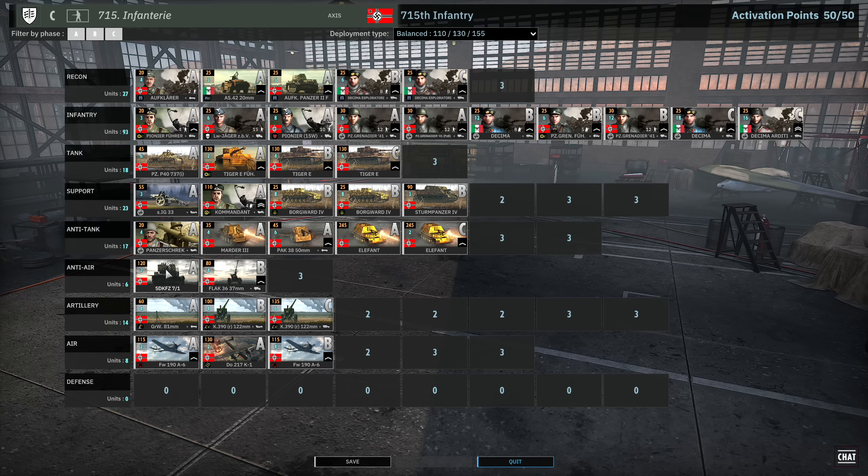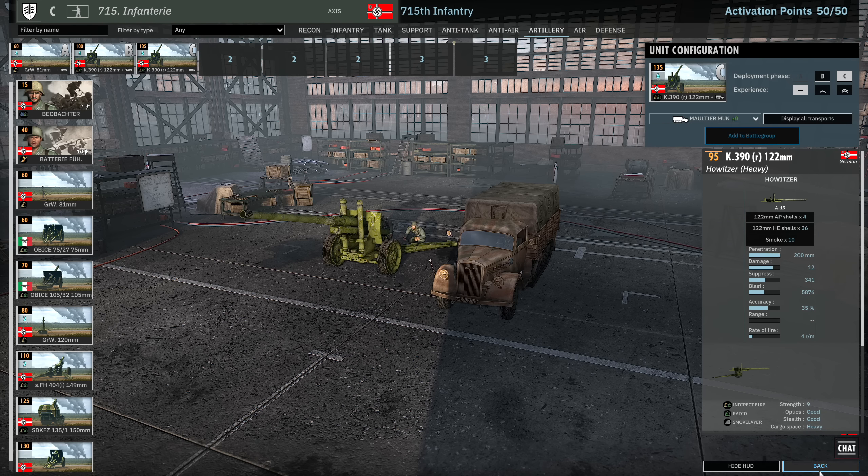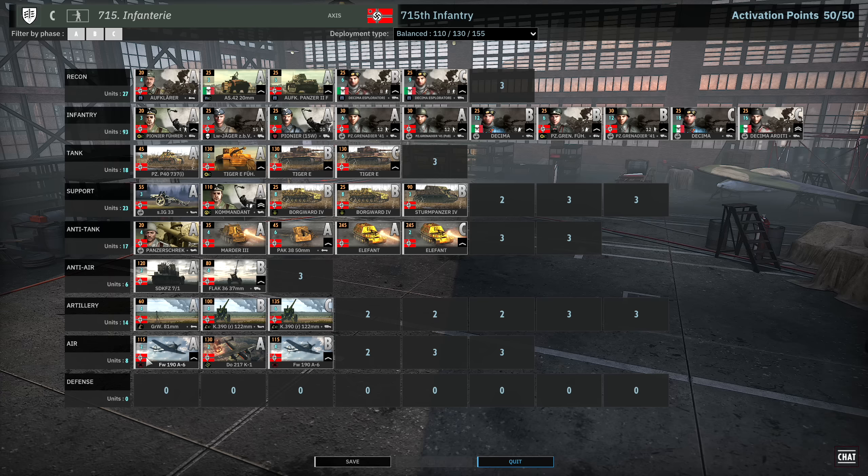In the anti-tank tab we've got the Panzertrak, Marder III and PAK38 in Phase A. No PAK40s — just Elephants in A and Elephants in C with extra veterancy for accurate shots later on. In the anti-air tab going pretty light with the SdKfz 7/1 in Phase A and up-vetted Flak 37s in Phase B. Artillery tab is 81mm mortars for the early game, then 122mm artillery in Phase B and C with munition trucks for extra supply. In the air tab, Focke-Wulf 190s in Phase A for fighters, the DO217 with its fantastic 250kg bomb payload, and more Focke-Wulf 190 A6s in B. I'm lacking supply until Phase C so this is a bit of a meme deck — I'd recommend changing at least one slot to supply vehicles.